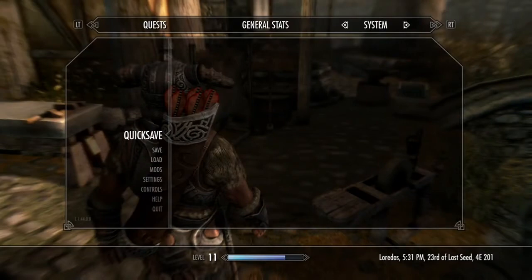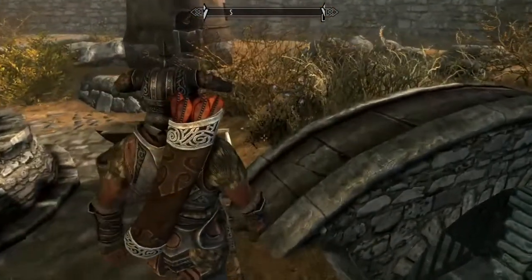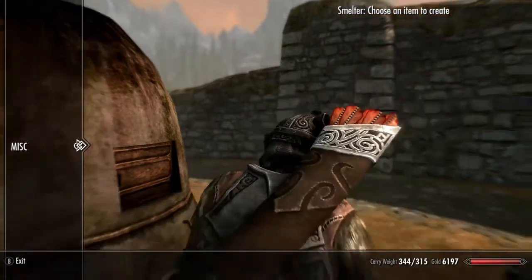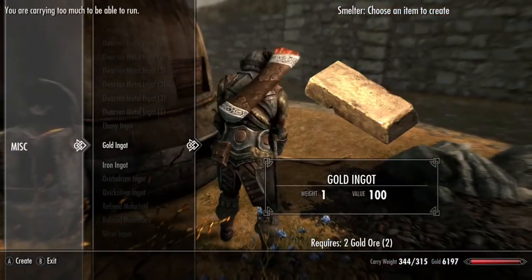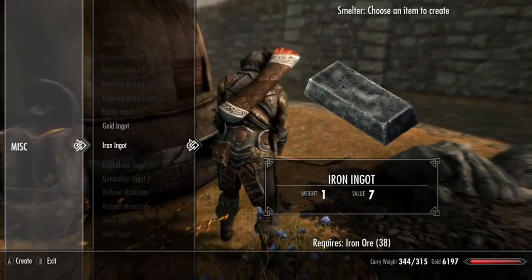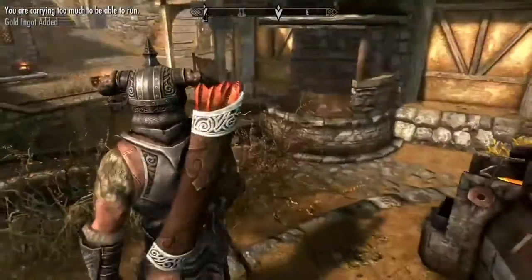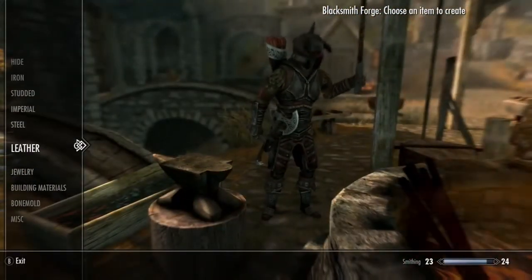Once you have all your ore, I was overencumbered so I couldn't run. You're going to want to take the ore to a smelter — this is the one in Whiterun, which is probably the most basic one everybody's going to use. You're just going to smelt it into ingots — it's two ore for one ingot. That way you drop carrying weight, and depending on how much you make, you then head to the jewelry crafting station.